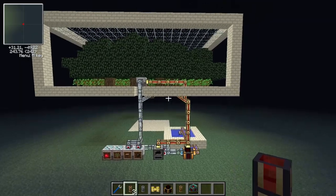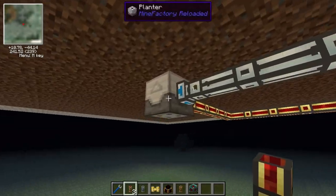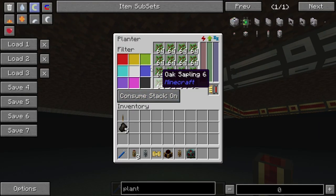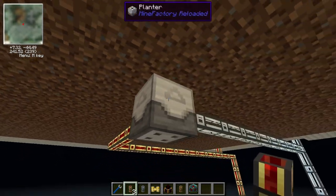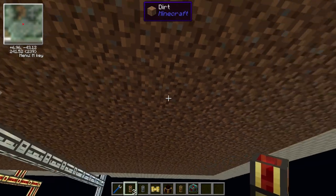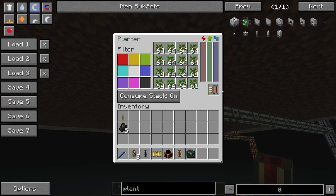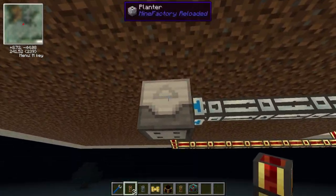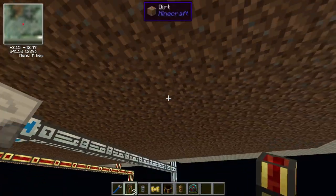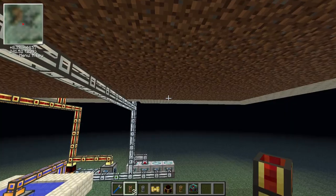Let me take you through the basic setup. The essence of being able to farm these trees is that in here we've got a planter — this planter is just filled with saplings and would normally plant in an area of 3 by 3 above it. Because these extend out 8 in every direction and this is in the centre, we need to use an upgrade, so we use a gold upgrade here with a radius increase of 7. As the trees above are harvested and the sapling disappears, this just replants it in that area.